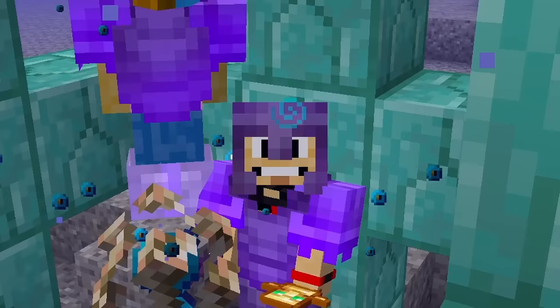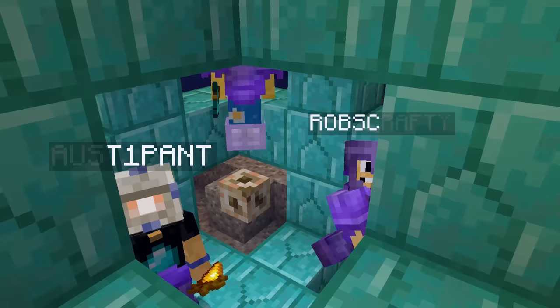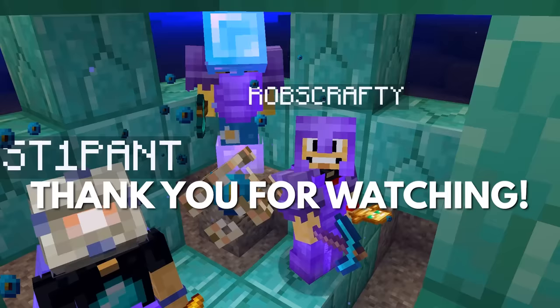These are the sponges that we need - we need so many of these. That's where we're going to end today's video. We hope you had a lot of fun watching us take out the ocean monument and also do a little update on our bases. I love the ocean monument - especially love the sponges that we got. We also have this conduit that we can move around to different places in our world. We'll see you in the next video - goodbye!